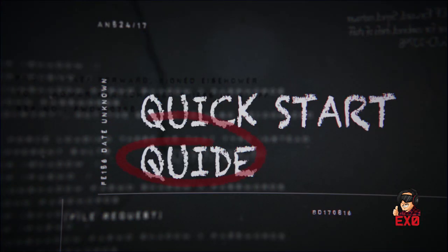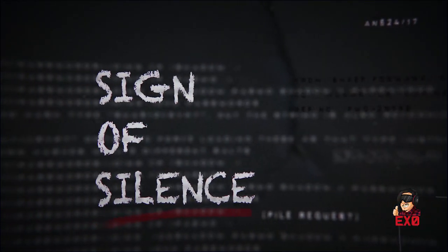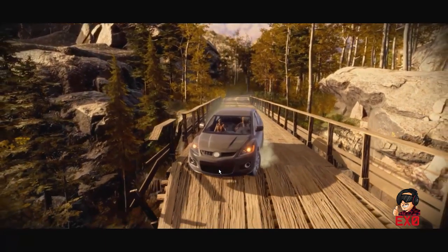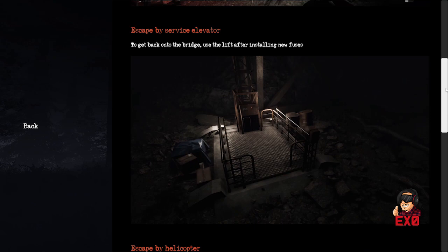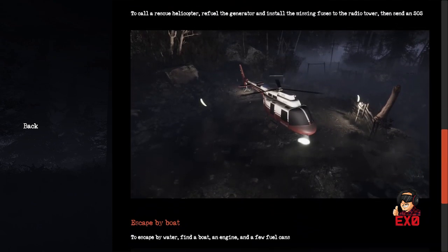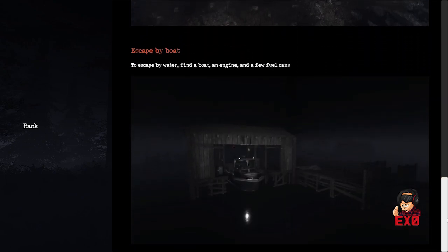Hey everyone, ExoBro back with a quick start guide to help you stay alive in Sign of Silence. Your main objective is getting out alive using one of three possible ways. Every method requires a certain number of looted items and actions to allow you to escape to your freedom.